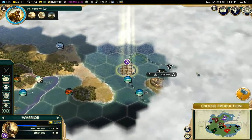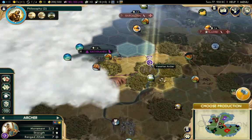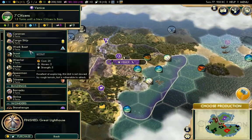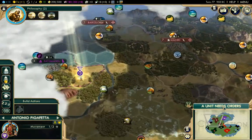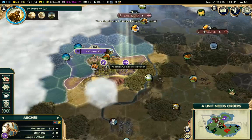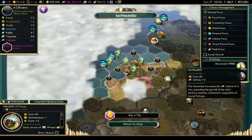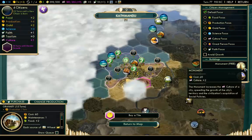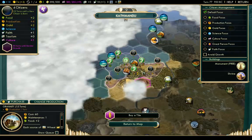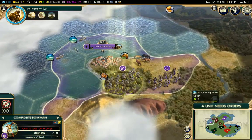I'm going to send the warriors back to protect my city just in case something happens. Let's go into Kathmandu — we need to choose more production. I might make a workboat as top priority to get these pearls. Let's buy the city-state of Kathmandu — it is now ours! We have composite bowmen as well, so we'll keep those in the city. We have a free monument from our tradition focus, which gives us extra culture. Looks like they have a shrine, so we're finally getting one faith per turn. We will need to buy them a worker to get these horses and cinnamon.